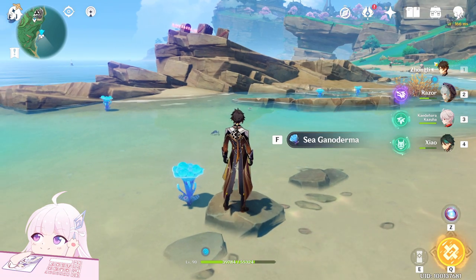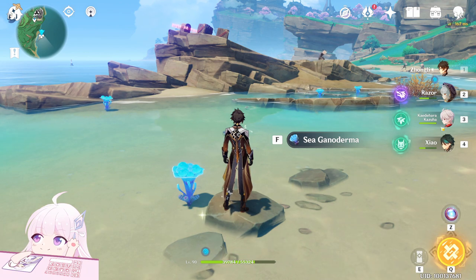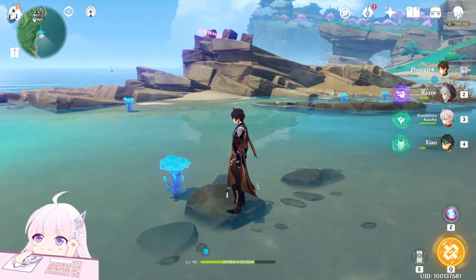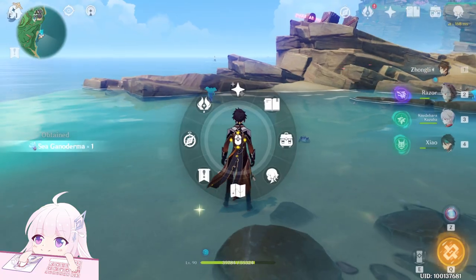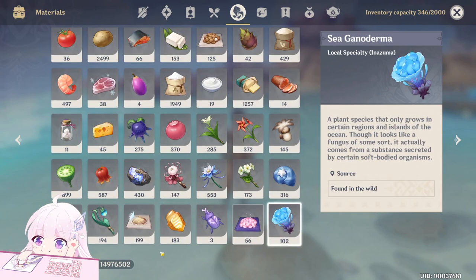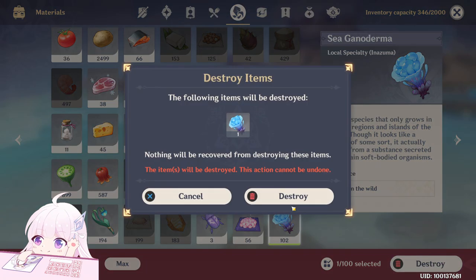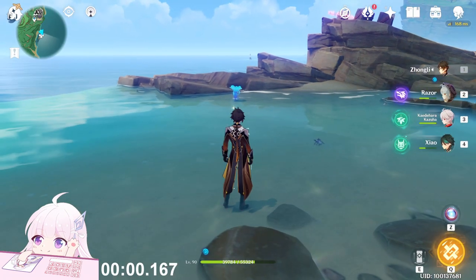Use someone who can run longer, like Razor, to reduce stamina consumption, and two Anemo characters to reduce it even more. Let's check how many I have now — I just collected the first one and it's 101, so it was 100 before. Let's go!